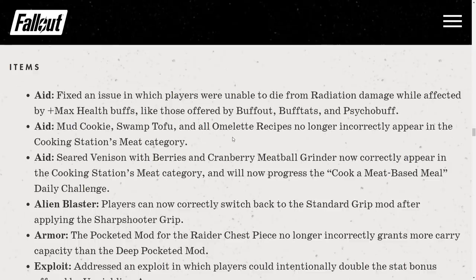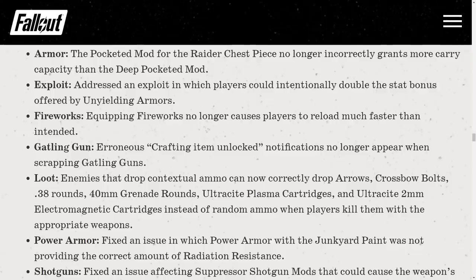Mud Cookies, Swamp Tofu, and Owl Omelette recipes no longer incorrectly appear in the cooking station meat category. Exploit fix: addressed an exploit where players could intentionally double the stat bonus offered by Unyielding armor — though it was very often happening unintentionally too. Fireworks: now that Season 1 is over, equipping fireworks no longer causes players to reload much faster than intended.